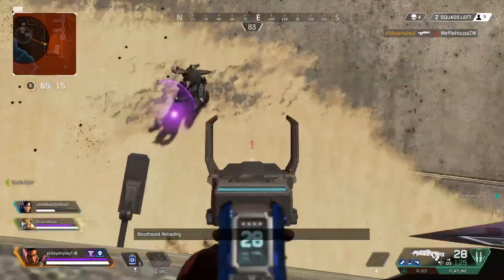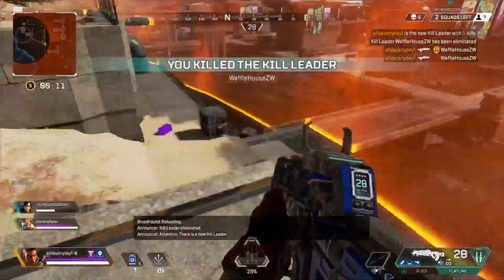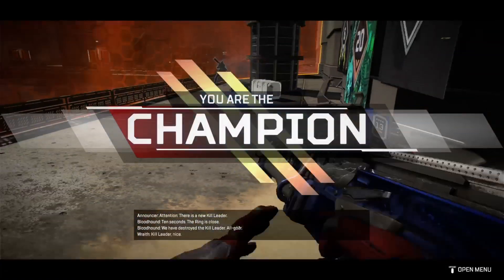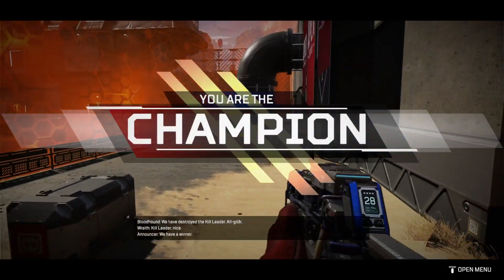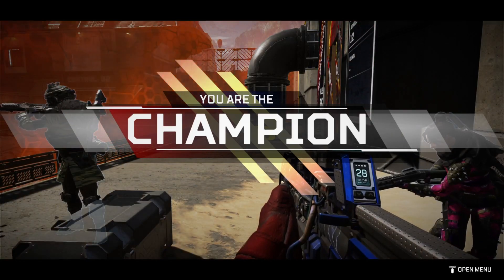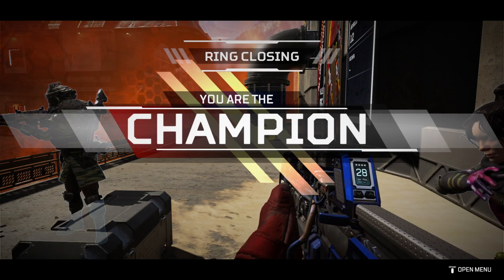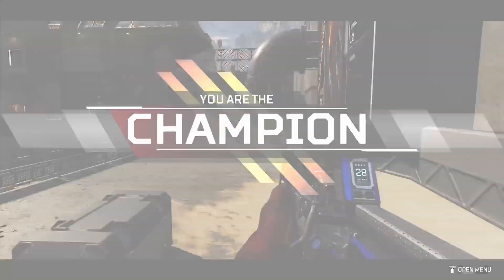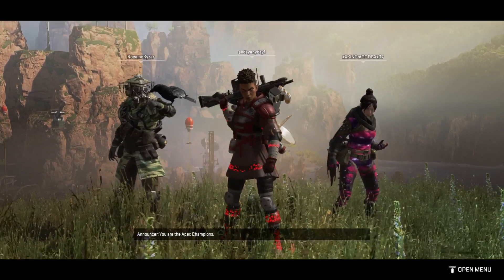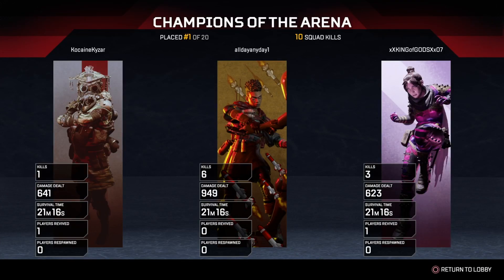That's pretty much it for Bangalore. She is definitely one of the easiest legends to learn and use, as well as being one of the most useful in a team, mainly because of her smoke. For those of you wondering why I'm using two ARs, it's because it's just my preferred weapon build — they're fairly accurate for both close and mid-range and deal a good amount of damage, which I find very useful for Bangalore. Obviously a shotgun would also be useful, but me with a shotgun or sniper is not a good combination.